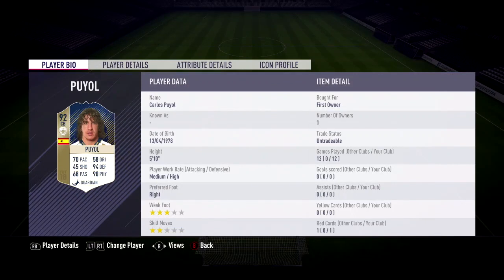Now going to talk about his face card stats: 70 pace, 45 shooting, 68 passing, 58 dribbling, 94 defense, 90 physical. He's got 3-star weak foot and 2-star skill moves. He didn't score any goals or have any assists. He has medium-high work rates as well, so he's really a defensive player, which is awesome.